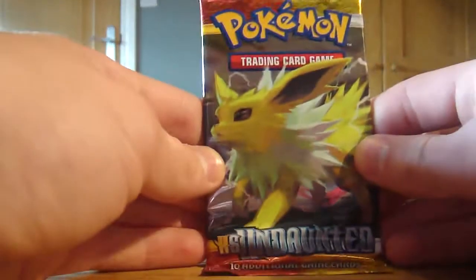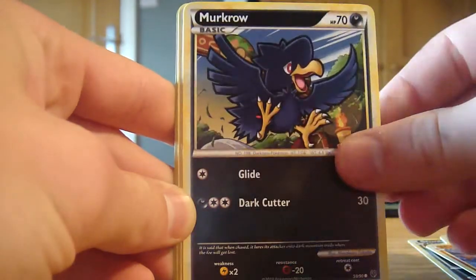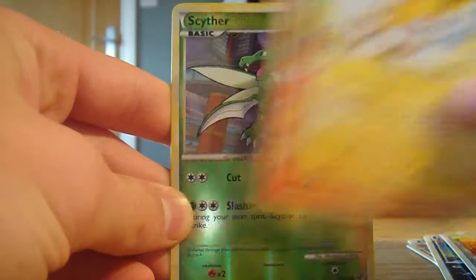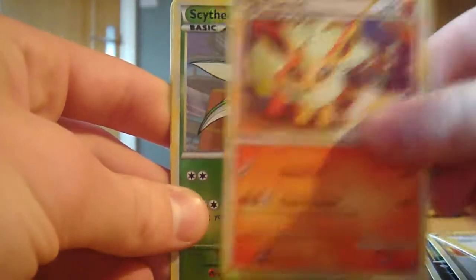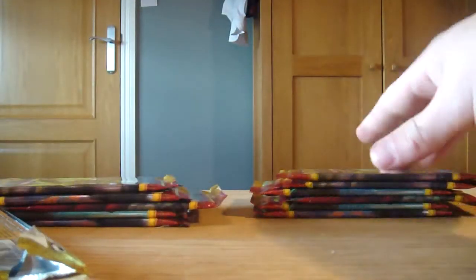Next I have this Jolteon pack. In it we have a Stunky, a Drifloon, Slugma, Hitmontop, Murkrow, Stadium Burned Tower, a Raichu - that's a sweet card - a Flareon, a Cipher reverse which is another very nice-looking card. And that rare is another Power Plane, so two in a row.